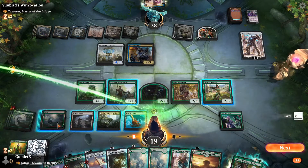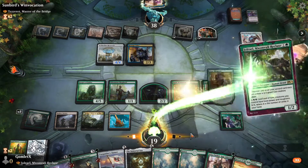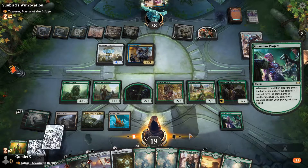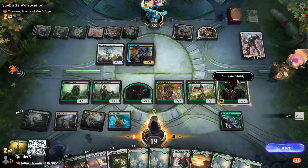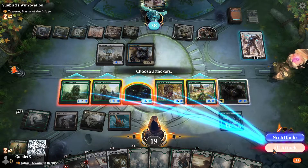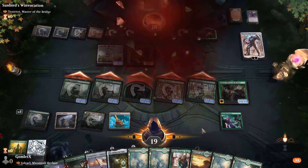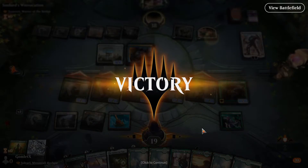I technically get more mana if I do it this way through Itlimoc's ability. Boom — everybody's a 10/10. They're going to take 30 and have to double chump, so they just scoop. Really spicy things going on with Jolrael's ability. We are at 53 minutes in the video and I'm at two wins in — I think we can hit that third win here and still make it within the hour mark.